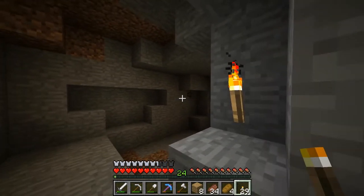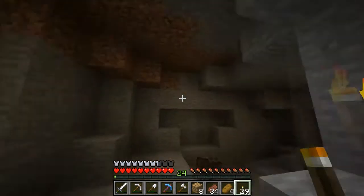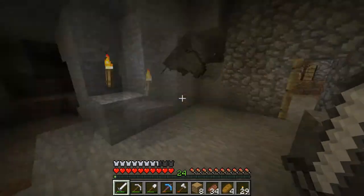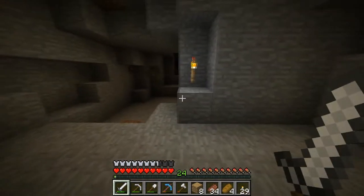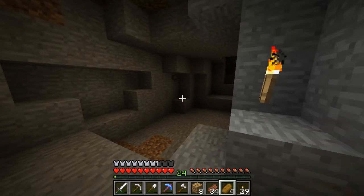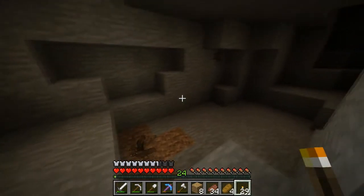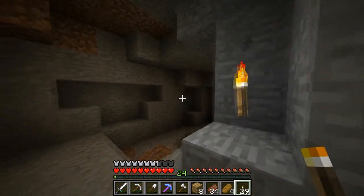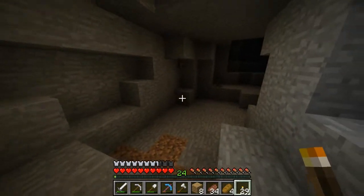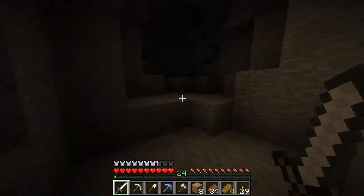I'm using the latest snapshot, 12w40b I believe. Now these bats are quite cute. They spawn in caves underground, in low light levels. They are passives, so they won't attack me. If you don't disturb them, they will hang upside down. I can kill them, but they won't drop anything. Yep, they don't drop anything.